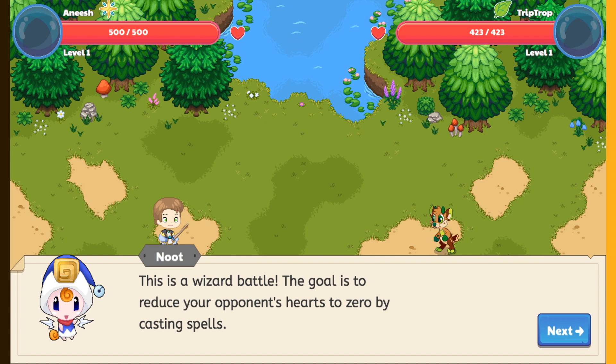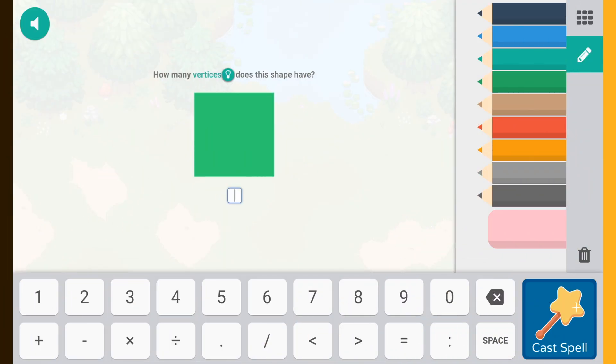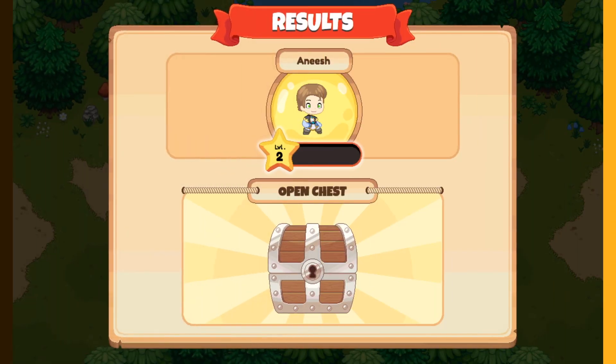This is the part where the math comes in. You're the wizard and you need to battle monsters. You do spells to attack them — to cast spells, you answer math problems. If you get them correct, you attack; if you don't, you miss. The math problems range from grades one to eight. This one is grade one.